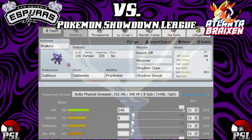Their Mega is Mega Altaria, which actually scares me a lot because it can get Cotton Guard up, and it can be physical with Earthquake, which makes no sense to me, and which takes out a lot of my team actually.